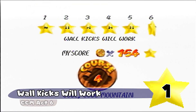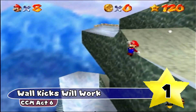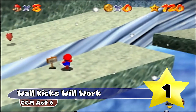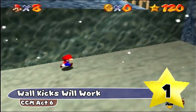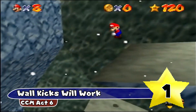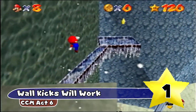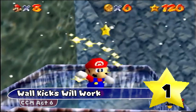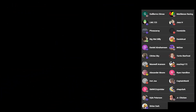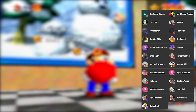Wall Kicks Will Work — yes, I put this one as number one. The reason why is it has great alliteration, it just really, really rolls off the tongue. Wall Kicks Will Work is just so fun to say, and it is also a really great hint about how to get this star. And for me, I think out of all the star names in the game, this one stood out to me the most. So I really felt I should put it as number one. And that's it for this list — thank you guys so much for checking out this video. If you could leave a like or maybe consider subscribing to the channel, I would greatly appreciate it, and I hope you all have a fantastic day.